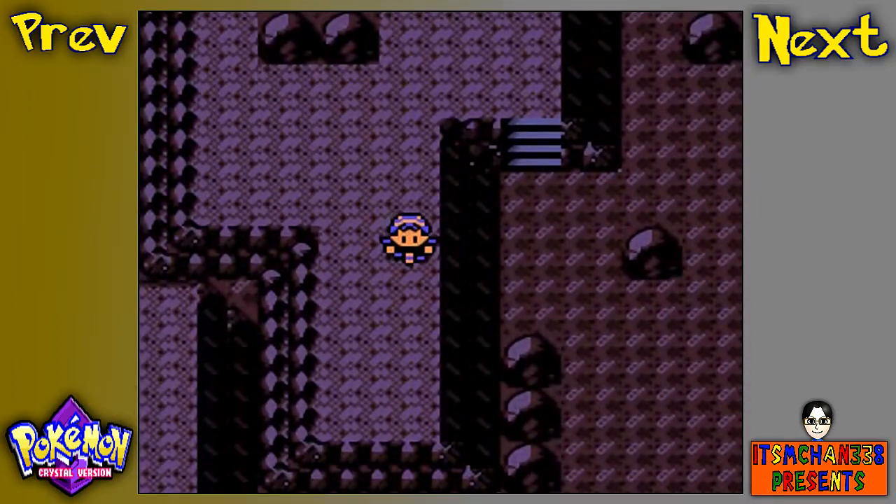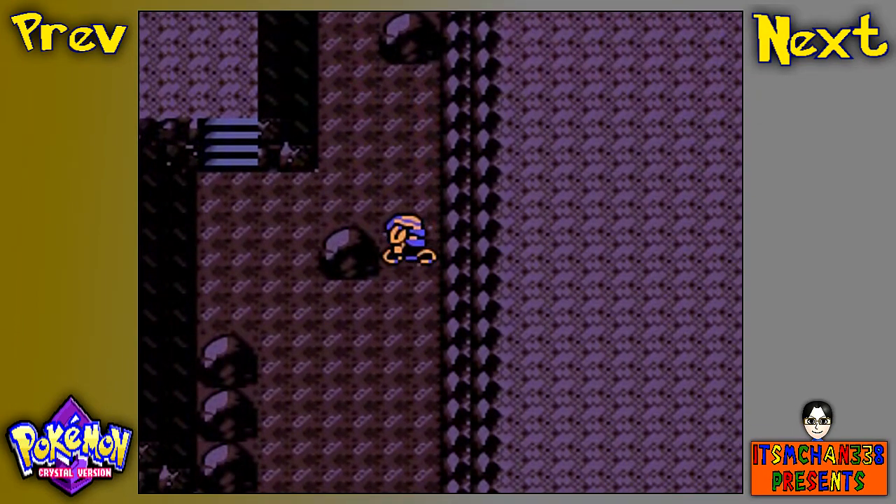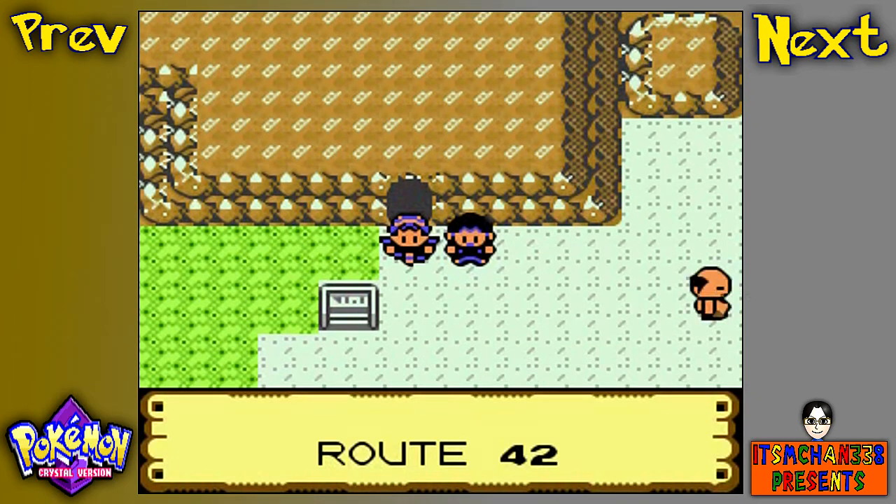I believe that is all we can actually do for now, so I'm going to go over here — and is there anything else on this rock? Nope, okay, we're good. And here we are, Route 42.